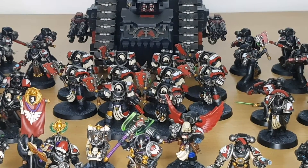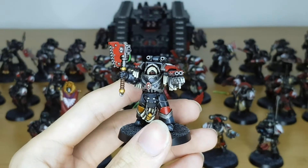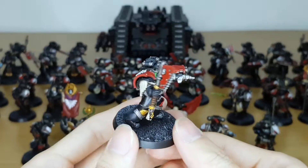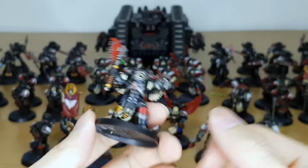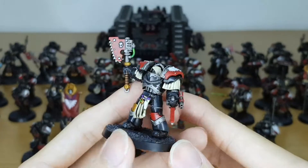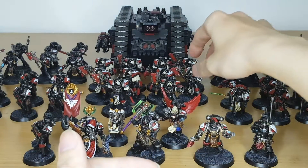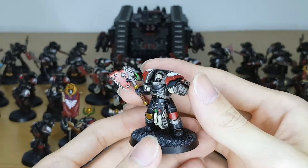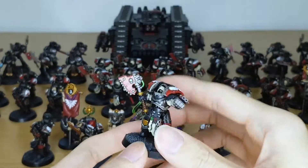Behind the HQs are the Cataphractii Terminators with Chain Fist and Storm Bolter. They could be equipped with Chain Axe, but they are going to be used in 40K too, so I want them to be a bit different. Here's the Sergeant — you can see a bit better detail. Lots of 3D printed shoulder pads. The arm-mounted bolter is something I went with for these 10 Terminators. Chain Axe, because they are going to be World Eaters as well as Dark Angels. Here's a guy with an actual Chain Fist. Consistency throughout the force: red shoulder pads, mainly black and red, silver trims, and lots of little ivory cloth details scattered around. Here's a guy with his fist raised up — one of my favorite models, great pose for the Cataphractii.